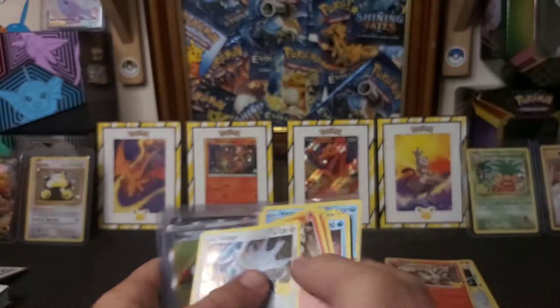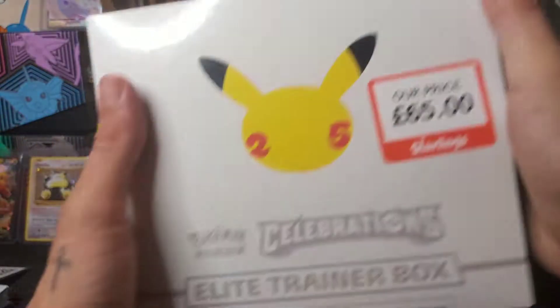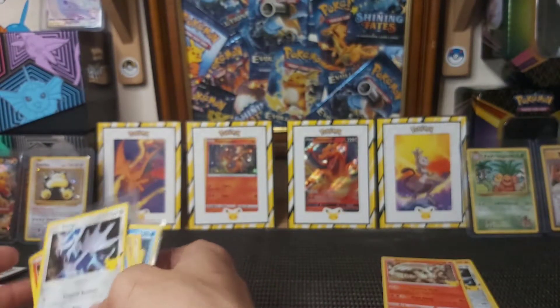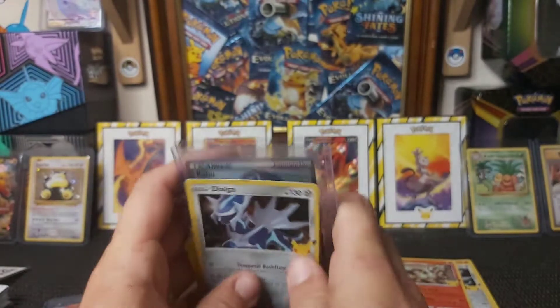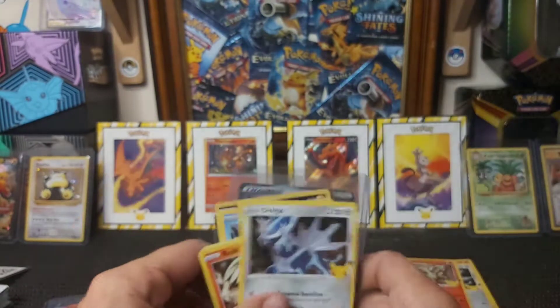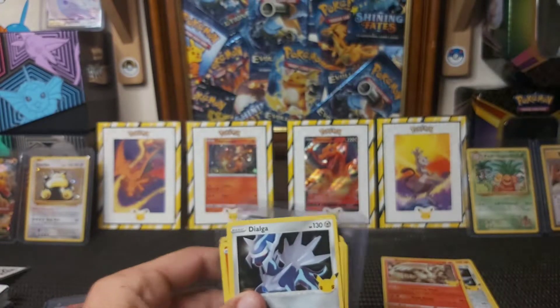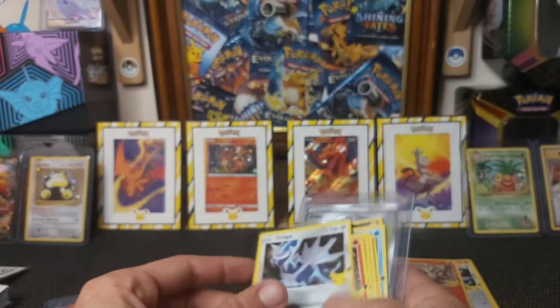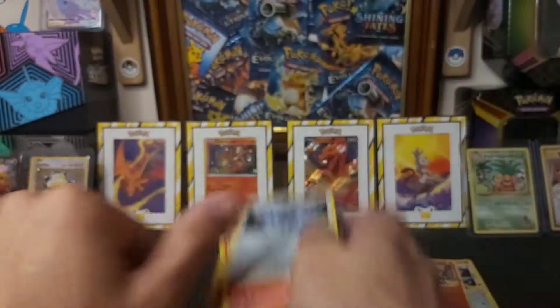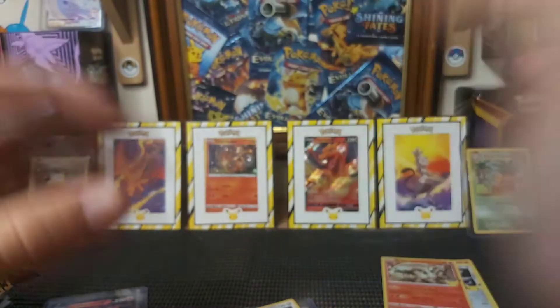I'll be opening the Elite Trainer Box in my next video — just a cheeky glance at what you get in it. Tomorrow I'll also be opening the Dragon Ball and the Zacian pin box. If you enjoyed this video, don't forget to hit like and subscribe, and check out my next video with the ETB. Hope you all get good pulls — have a nice day, safe!